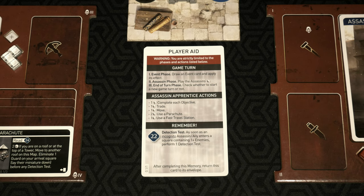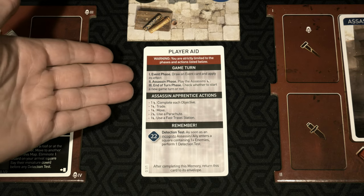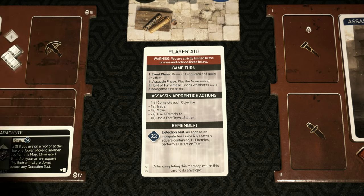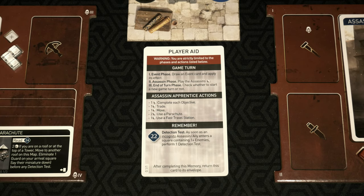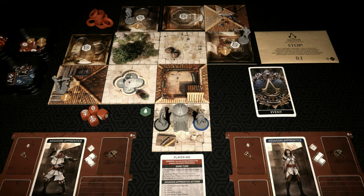What I really like about this is it pinpoints only exactly what you need to know to play through this scenario — it's even removing elements from the game turn and available actions to ensure a streamlined and tight learning process versus giving you every single option. Down below, you'll see blue diamonds showing up. Every single time one appears either in the campaign book or on a card, you're going to want to reference the rulebook. Detection tests are a big-time focus here, so let's begin Memory 0.1.